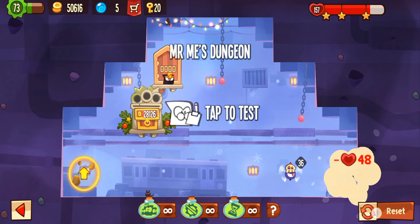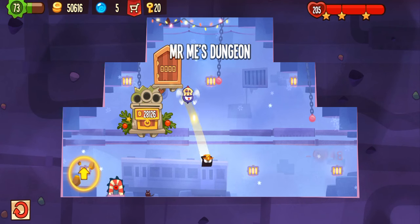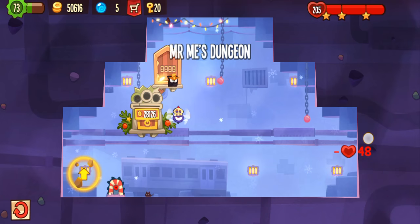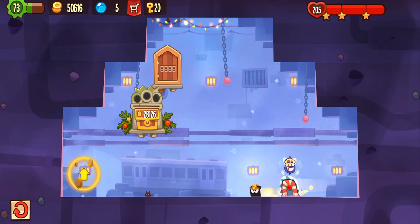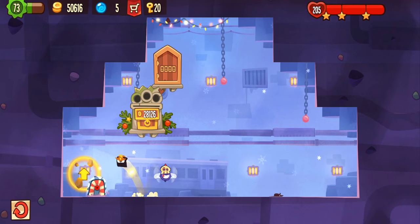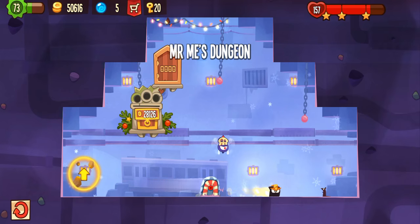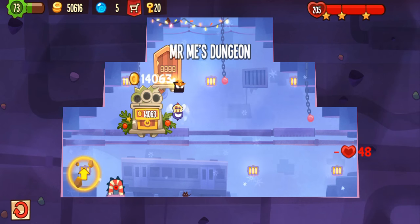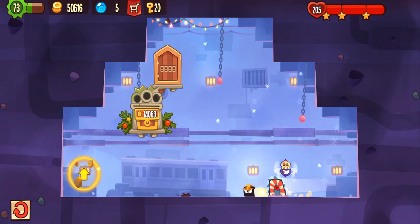I don't think a disable trap potion works on this dungeon, but if it does, that would be bad. Anyway, you still gotta do the last jump, and the last jump is never easy. That kind of anti-grab jump is seen in many dungeons but cleared by very few.